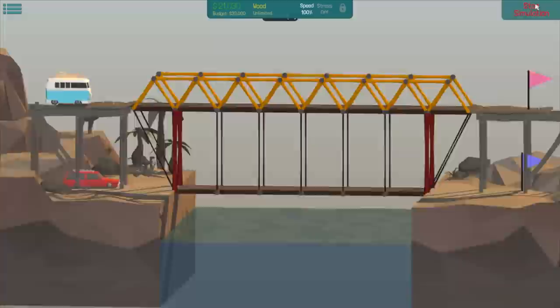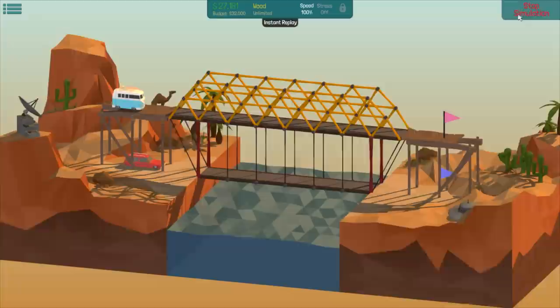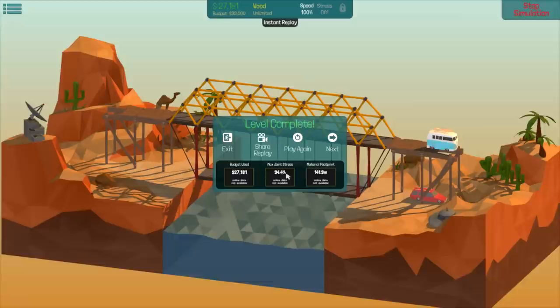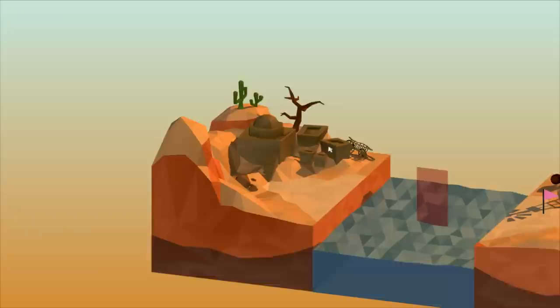All right, let's see it. There we go. Oh yeah. Oh, shit. Okay, take two. Hopefully it's still a little wobbly, but I think that should be okay. Look at that — built a kind of weird-ass cable bridge. Max joint stress was 94.4%, so I just made that one. Budget used: 27 of the 32,000 — so that's pretty damn good. I'm pretty happy with myself on that one.